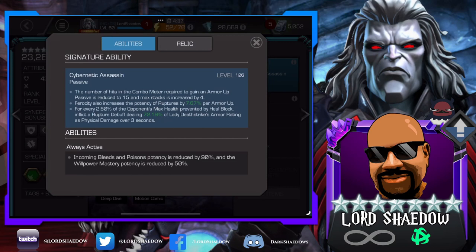For every 2.5% of the opponent's max health prevented by Heal Block, inflict a Rupture debuff dealing 72% of Lady Deathstrike's armor rating as physical damage over 3 seconds. Remember that 33% armor potency synergy? That's increasing her armor rating, so it actually increases her damage when she's preventing an opponent's healing. Even without her SIG ability she is perfectly usable, but if you get the 7-star, the 6-star will out-damage it if the 6-star is awakened with a high SIG — it significantly improves her damage.